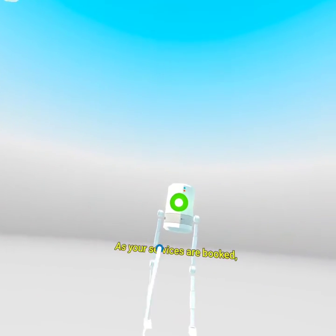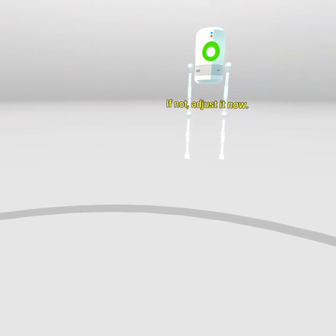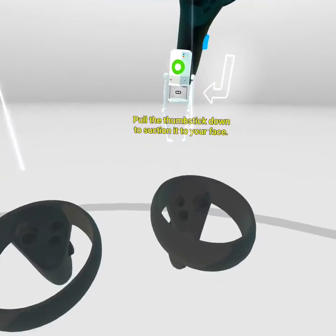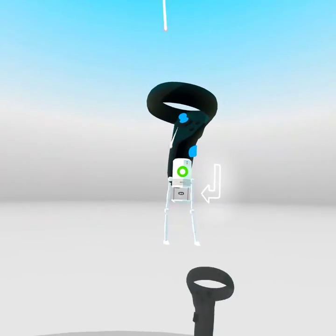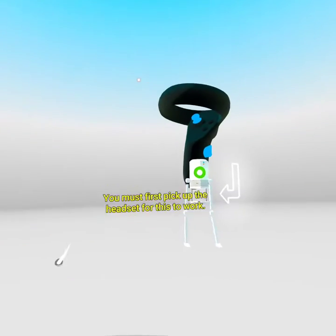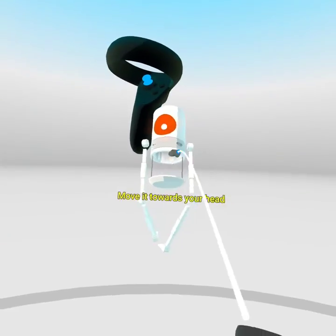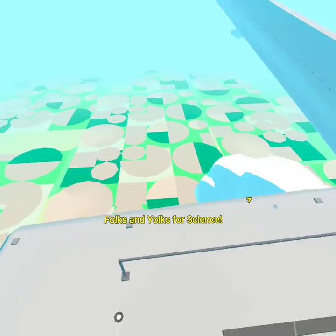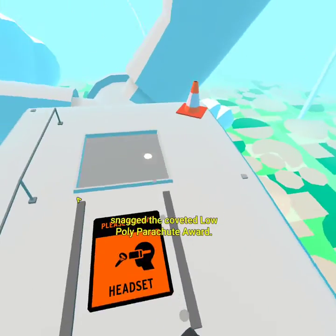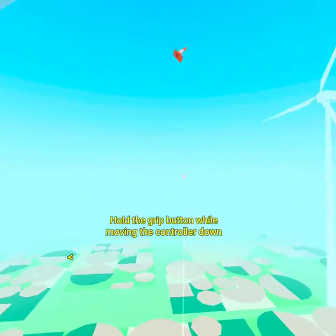One final thing. As your services are booked, you will enter the unique realities of AI clients. Simply put on and remove different headsets to jump between realities. Is your headset fitting snugly? If not, adjust it now. Please grab the virtual headset. Pull the thumbstick down to suction it to your face. You must pick up the headset for this to work. Move it towards your head. Did you know the company's egg drop science fair simulation takes place here? Pokes and yolks for science. Last year, a mother-daughter team snagged the coveted low-poly parachute award.